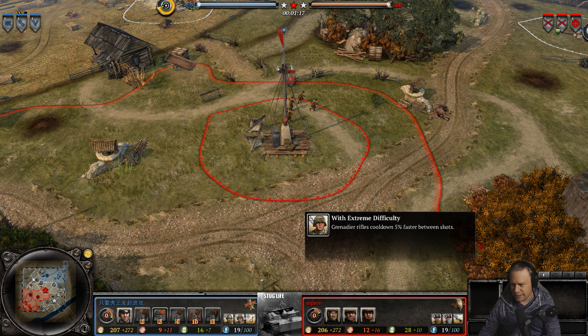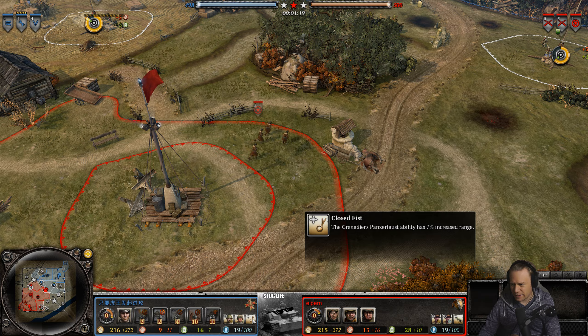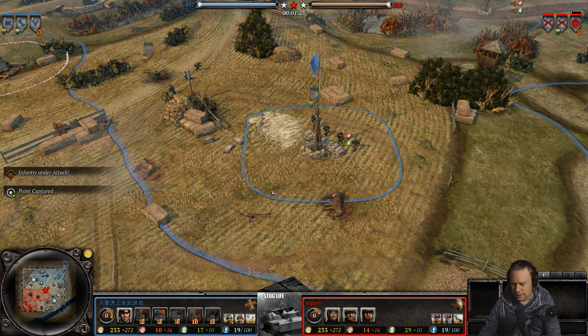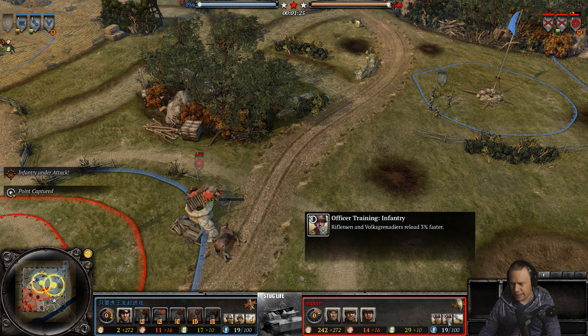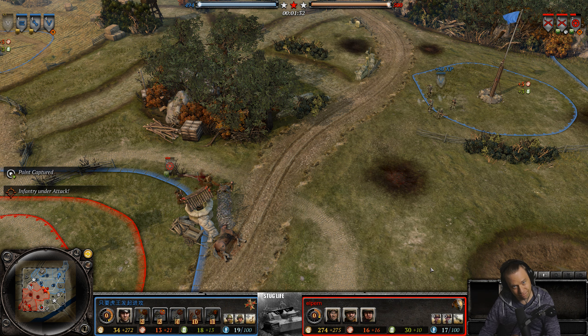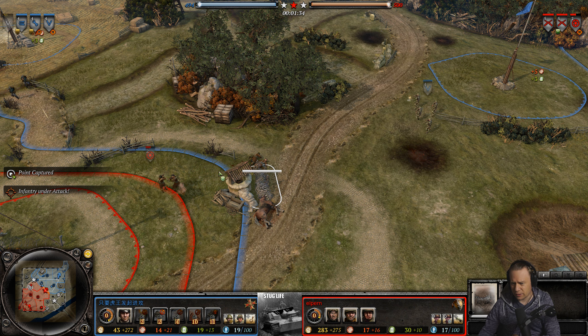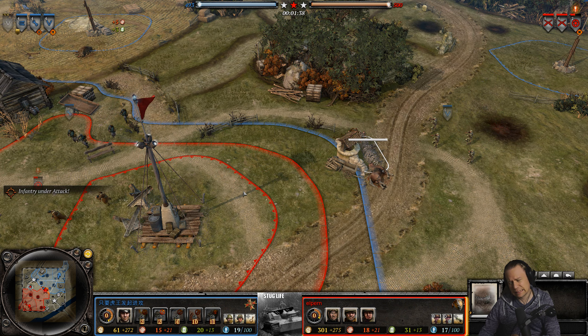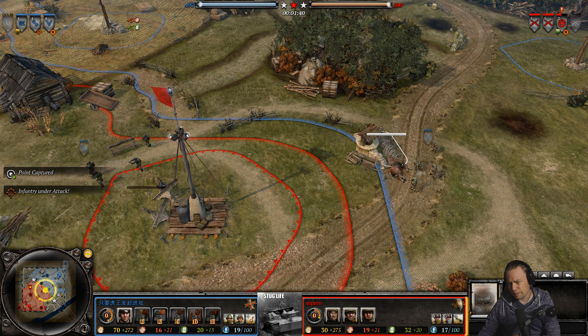Esam's Grenadiers also fire faster and the Panzerhaubitze can be fired much further. Elpern's Riflemen reload faster and the Bazookas have a little bit of extra range. But he's already losing two men all for that piece of barbed wire.